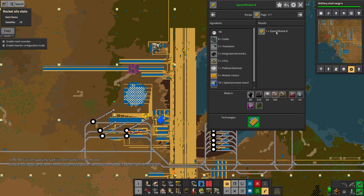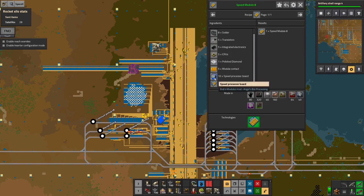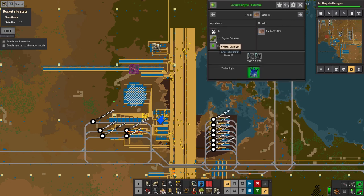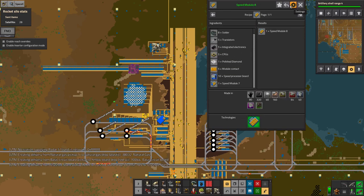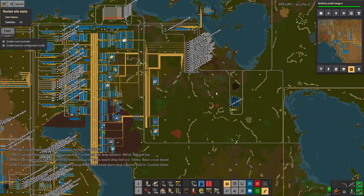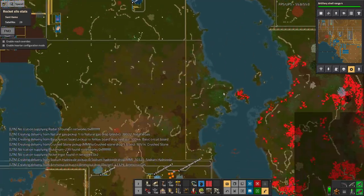Speed module 7 takes a topaz, which is exactly the same process — it's just a different product from the crystallizers. I'm quite optimistic: I don't think that's going to be as hard as it first seems. Once I've done that I can start building up the ludicrous types of power armor, which is going to be quite good fun.